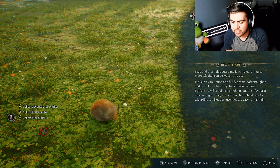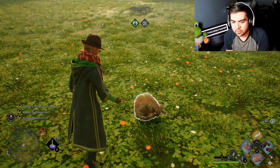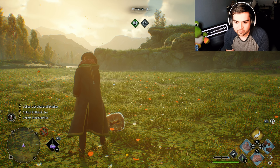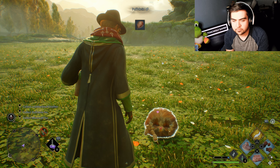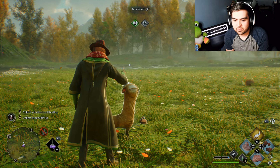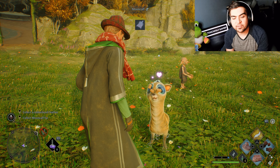Okay so we have the options: rename, return to the wild, hide menu, summon - get your butt over here! So we're going to switch - we need to brush him. You're so cute! Now we feed him. There you go - it provided us with fur! So we need to do this for all the beasts. Collect fur - yes okay. Pet him. Do you like the food though? I actually wouldn't mind having one of these in real life.